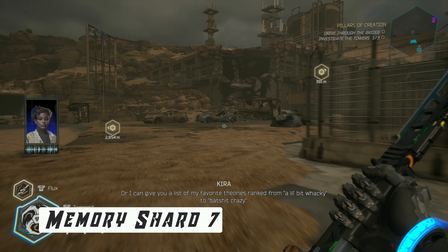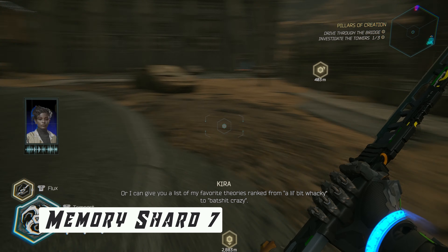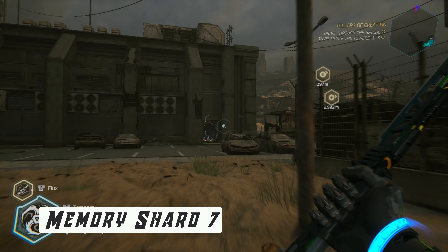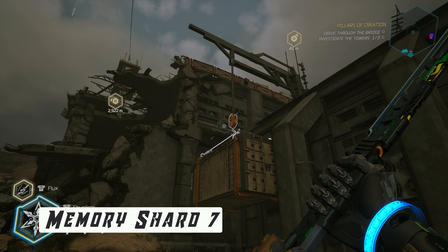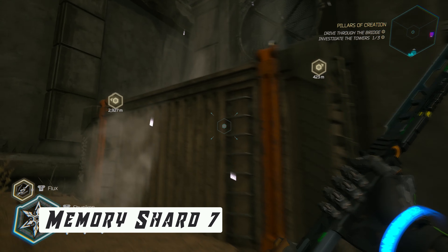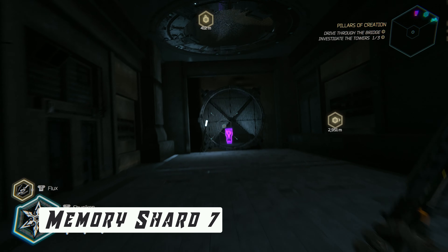Get off and go to the left. You will spot a big building here. Turn to the left and destroy the container. Jump up, make your way through the gap and go right. Pick up the shard at the end.